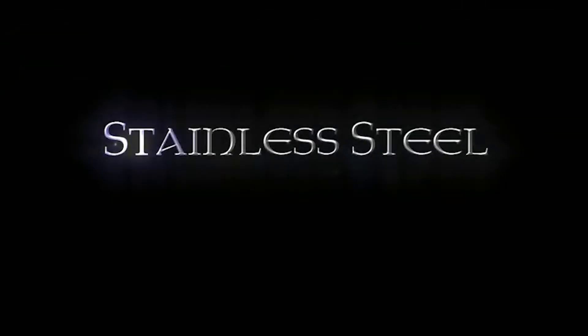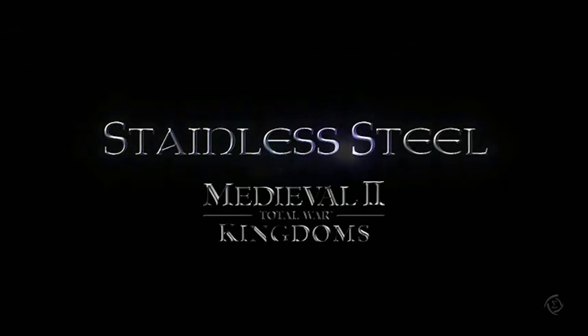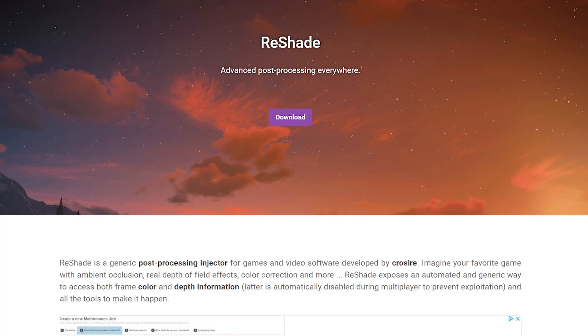Stainless Steel comes with loads of graphics modifications, including enhanced textures, lighting, shading, and loads of new models, so it's pretty damn good. Next, we want to download and use Reshade — a graphics enhancement program that gives you the tools to play around with any aspect of the game. I mainly use it for shading, contrast, sharpness, and color saturation, so that's what we're going to use today.